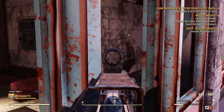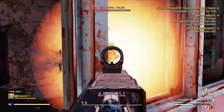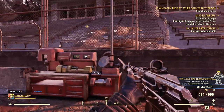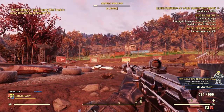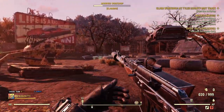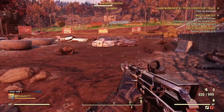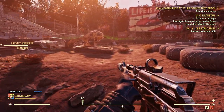Now if that doesn't work — usually it does — there's going to be an event for you to defend the workshop from enemies, and it's just going to be a few waves of a random enemy type. Just do that and you should be able to get it. To capture a workshop, all you have to do is clear out the targets in the area, then go to the workbench-looking machine, interact with it — you will have to pay a little bit of caps — and wait for the workshop to be claimed.